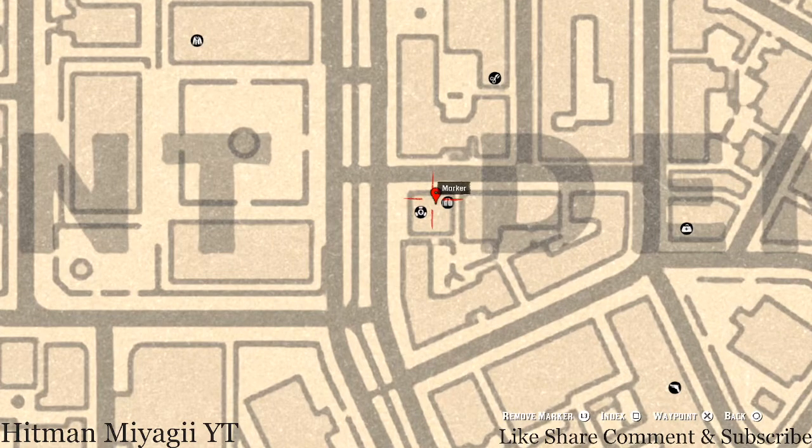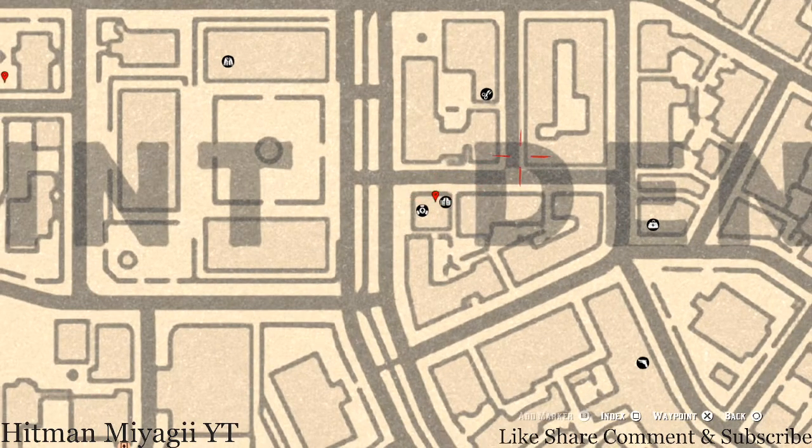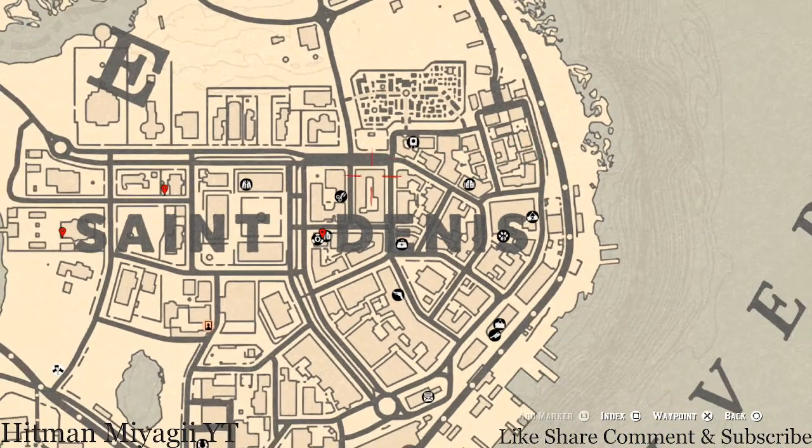Right down here at this next location, beside the D and the E, right inside the saloon on the second floor in the only room you can enter, there's a Cherry Wood Comb. This Cherry Wood Comb is at that exact location on the wash table or wash stand inside the saloon, so go grab that.